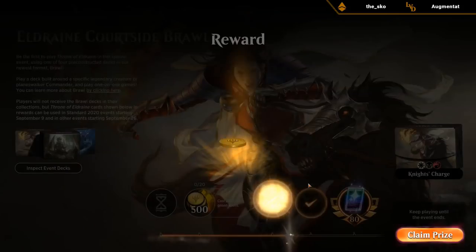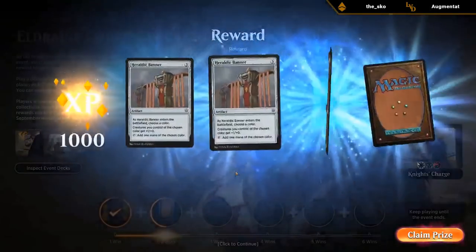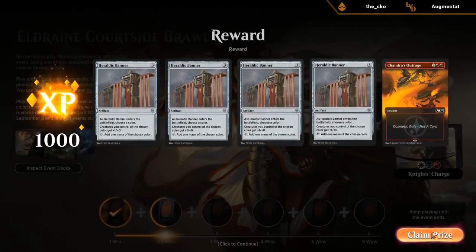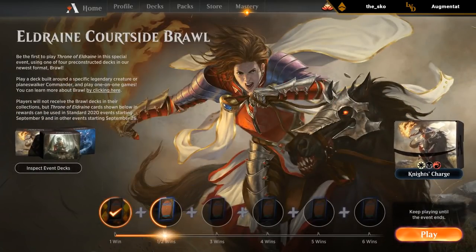The Vanguard would have made the opponent gain some life since they could trade goblin tokens for our soldier tokens, but we still had plenty. We got a bunch of Heraldic Banners and a Chandra's Outrage from the battle pass. First game went pretty well.